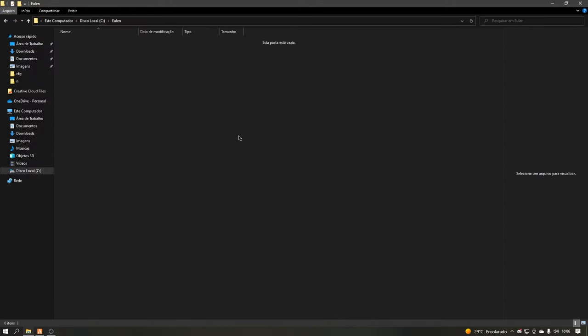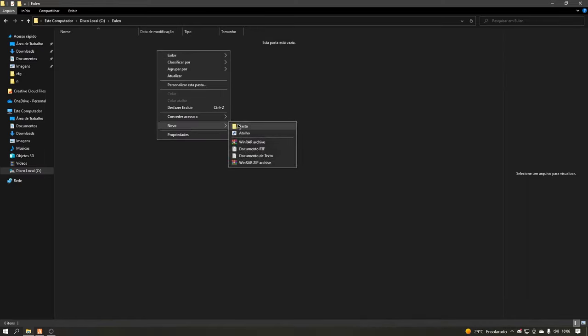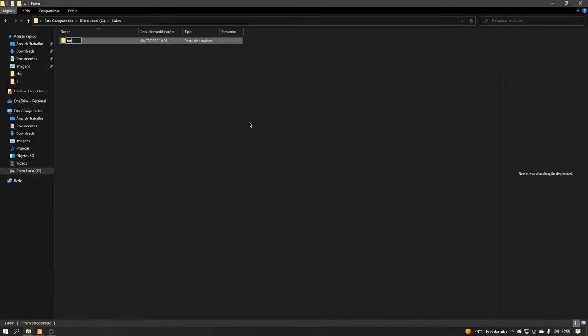Hello everyone! Today we're going to teach you how to dump a server with Yulin Cheats. The first step is for you to create a folder where you want. After that, I'll open FiveM and go to the server that I want to dump.